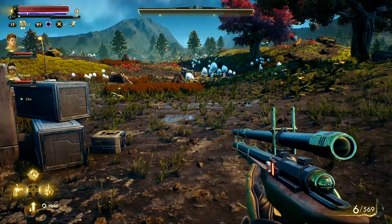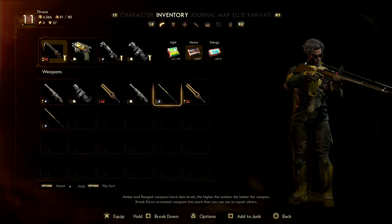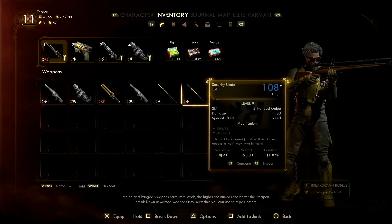Oh no, you're joking. Am I over-encumbered? 81 — I am as well. Right, stuff is getting broken down.